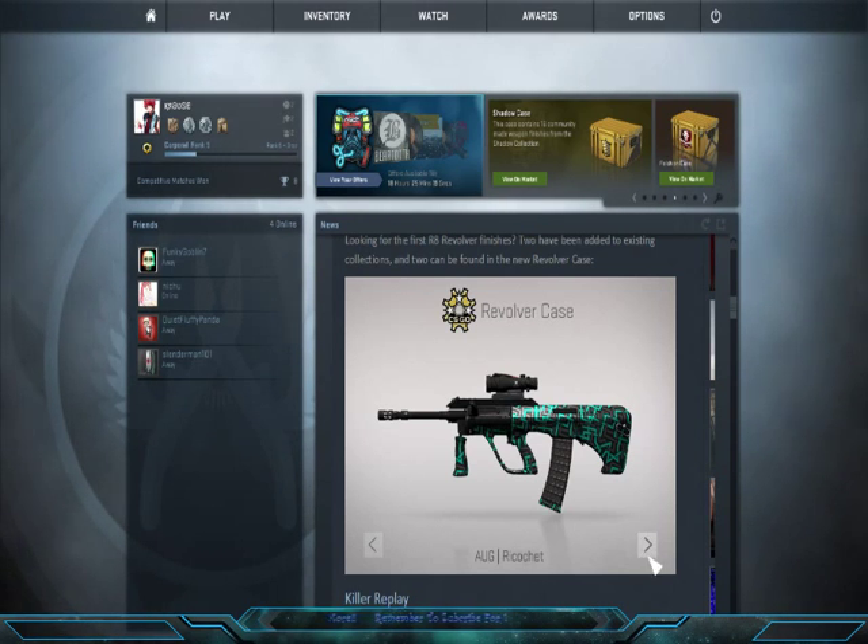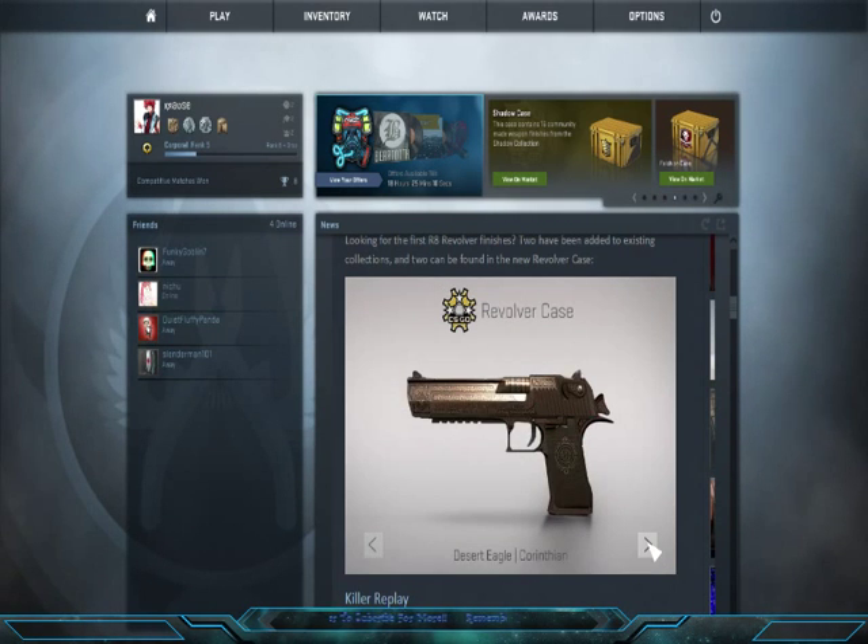I wouldn't actually mind this skin either, but I can't remember what versions you can get these in. Then there's the Desert Eagle — I don't even want to try pronouncing that. It's kind of like the brass but with more of an army feel onto it.